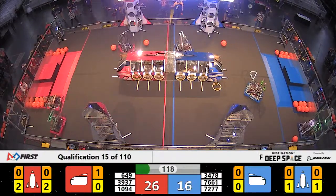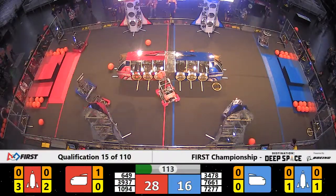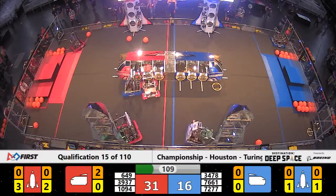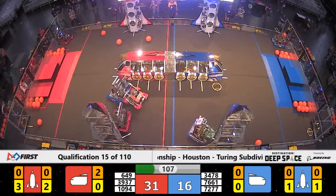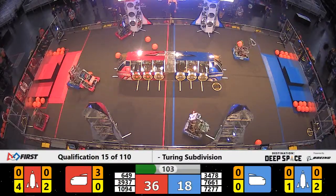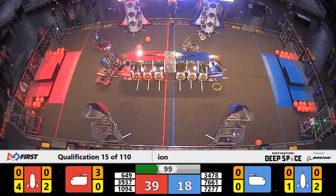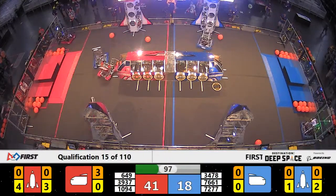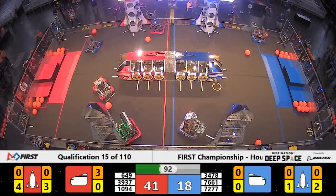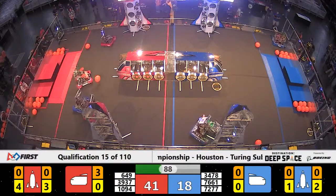The Red Alliance going to town on both of their rocket ships, putting hatch panels on each one. Taking an early lead by about 15 points in this match. The Blue Alliance also putting some hatch panels on the blue rocket ships — they've got two on the front rocket ship, one on the rear one. But with about a minute and a half to go, Red with a pretty solid lead, over 20 points.